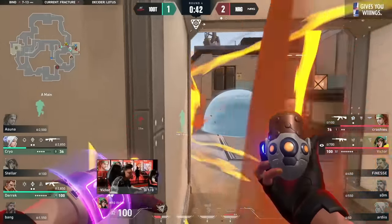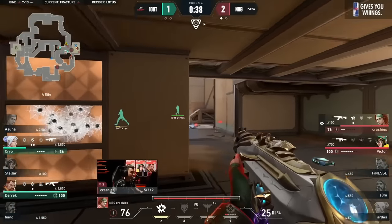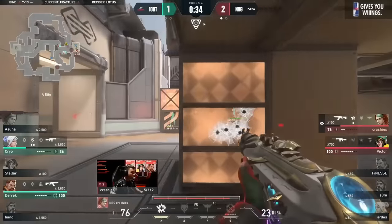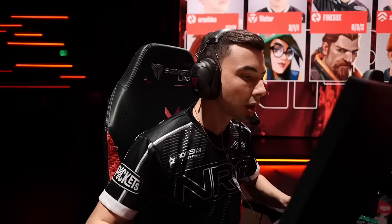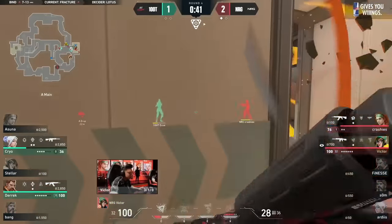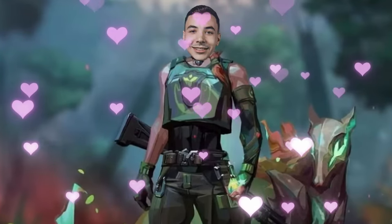The spike is out in the open. A smoke to cut off one of the angles — this is risky. Cryo potentially opened himself up to many angles, but banks away to safety. 100 Thieves knew their setup and tried to pick NRG apart with their Breach utility. But Crashies punishes hard. Don't ever get between a boy and his dog.